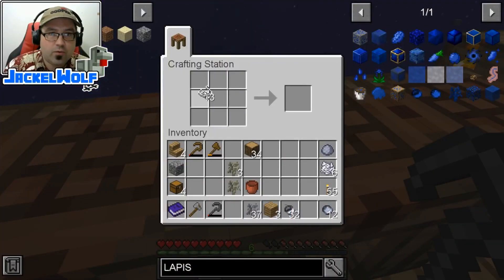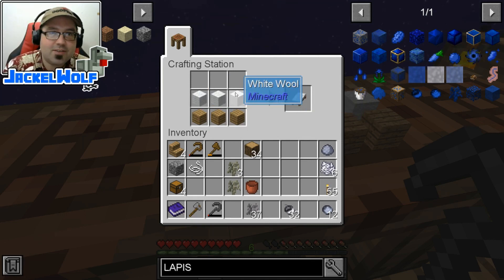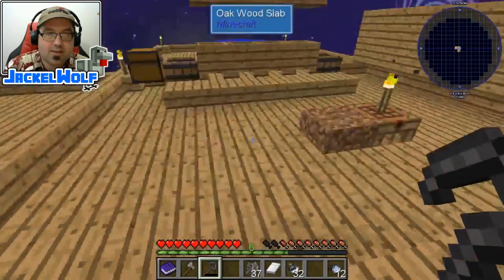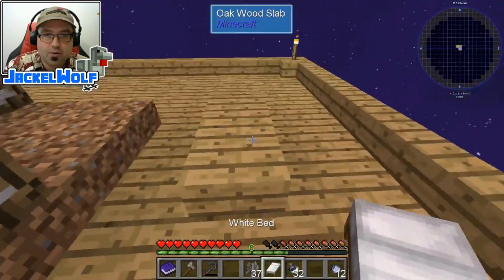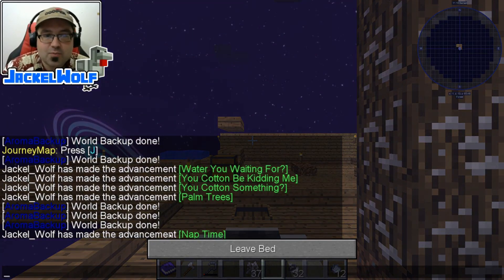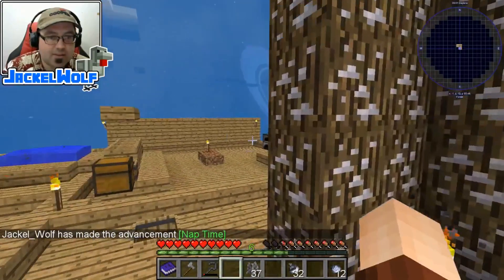We only need 12, so let's make ourselves three pieces of Wool. We're going to throw that in the crafting table. To make a bed in Vanilla Minecraft, it is three pieces of Wool and three wood planks. That gets us a bed. We place it down and sleep - and Jackal Wolf has made the advancement Nap Time. So that is the first advancement.